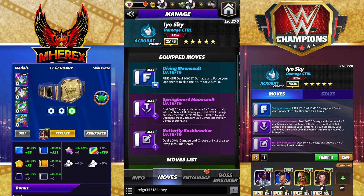Springboard Moonsault, 6 MP: deal 84k damage and choose a 5x5 area to make trap gems, broken by you — deal 32k damage, increase your purple MP by 2. Broken by your opponent: make two random blue gems into multiplied gems of strength 8. If this was any color gem this would be incredible, which is probably why it's not — she would be totally busted. With it being specifically blue gems, it tends to not work as well as I'd like.